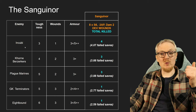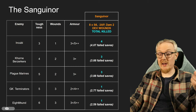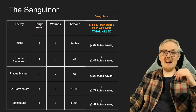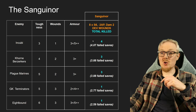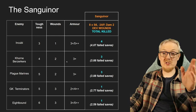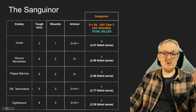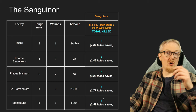Let's talk about the Sanguinor. We've looked at Incubi, Khorne Berserkers, Plague Marines, Grey Knight Terminators, and Eightbound — all of these units charging into Blood Angels. If we fight first, I've taken the Sanguinor's profile — eight attacks, strength six, minus three, two damage, dev wounds — and rolled it through my spreadsheet against all these different units. The Sanguinor heroically intervening from reserve and fighting first kills: four Incubi, three Berserkers, three Plague Marines, one Grey Knight Terminator, and one Eightbound. Pretty useful, but not so useful against high-toughness infantry with invulnerable saves.